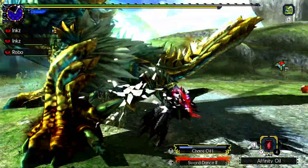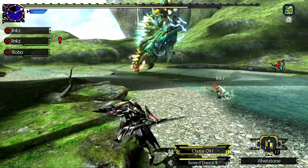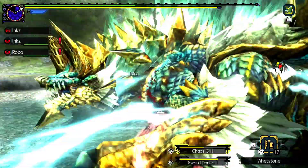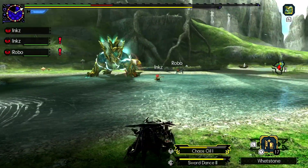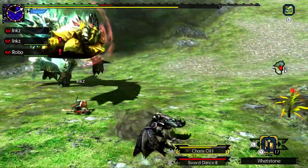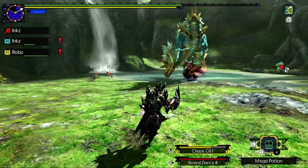There he is. Get back into attacking. Watch out for the tailspin. Alright Zinogre, you've been throwing your electric balls for like the past 30 seconds. Can you do something else, please? Are you serious? And there you go again. You have other moves, sir. Please.